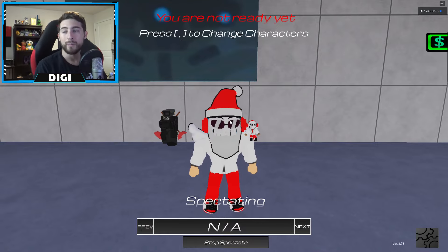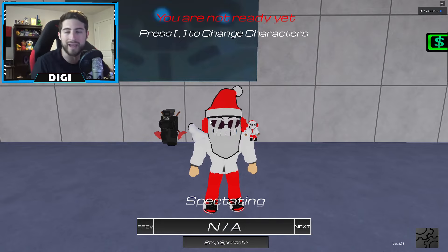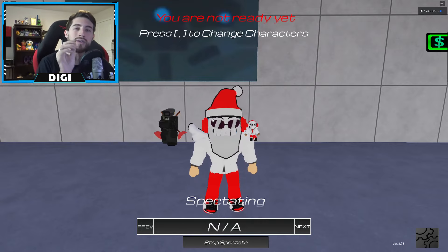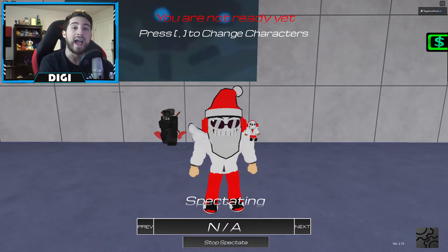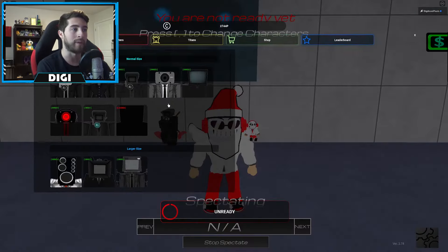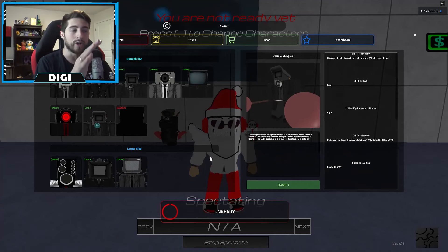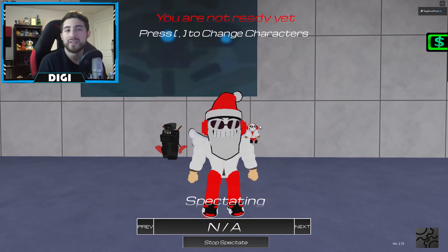Mission two: you've got to use your spin attack 50 times as Double Plunger Cameraman — or it just says spin 50 times, so if anything else has a spin attack, use it. Then the next thing you've got to do is deal 5,000 damage as Double Plunger Cameraman. So be Double Plunger and do a total of 5,000 damage — it also saves your progress, so don't worry if you leave the game and come back later.